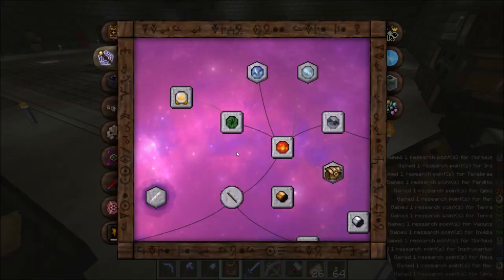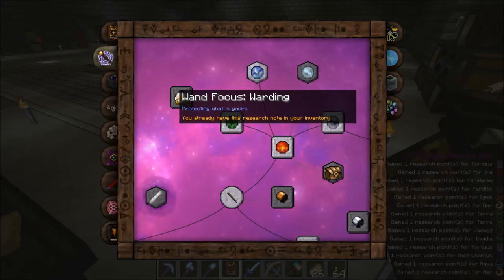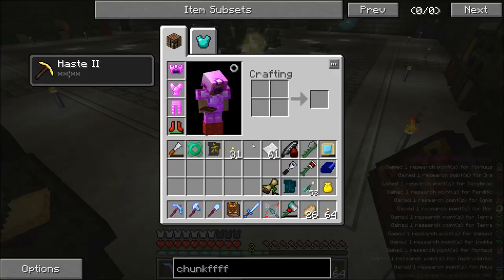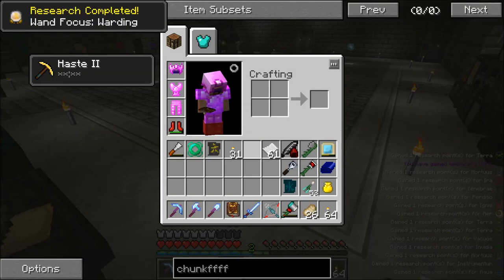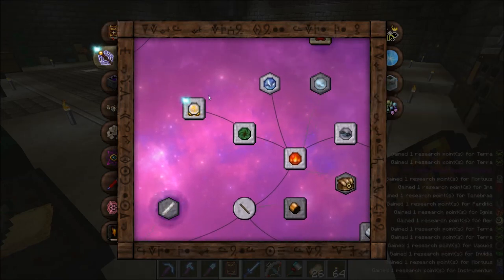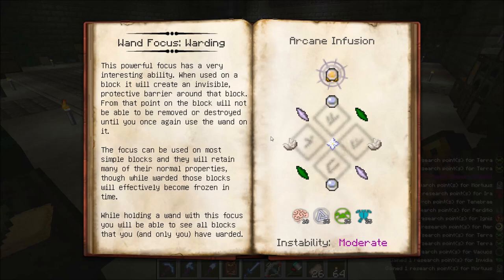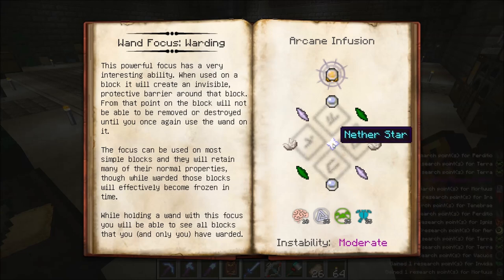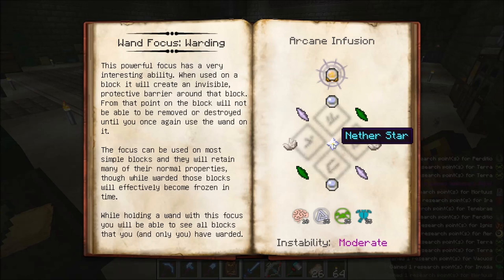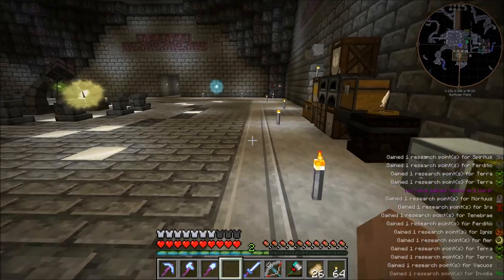Alright, I found it. Apparently the Focus of Warding is off the focus of excavation research, which I never needed until now. It's right there — Focus of Warding, which now I've got. To make it, I still don't have three air yet — I need another star. All this stuff is workable. The only thing I don't actually have on hand right now is a nether star.